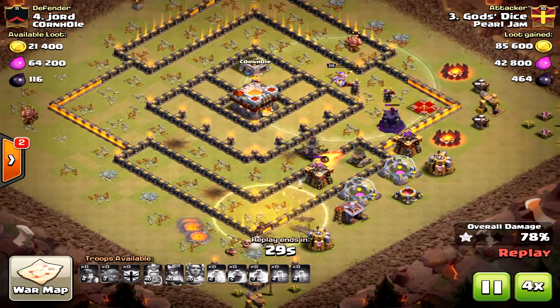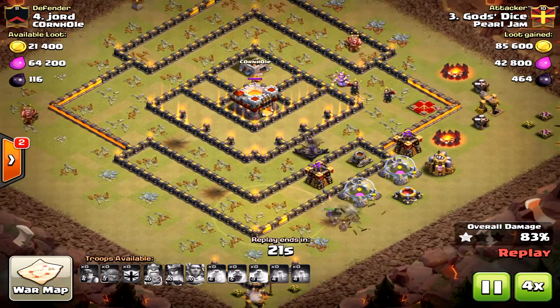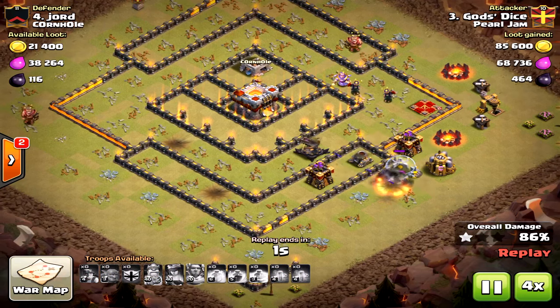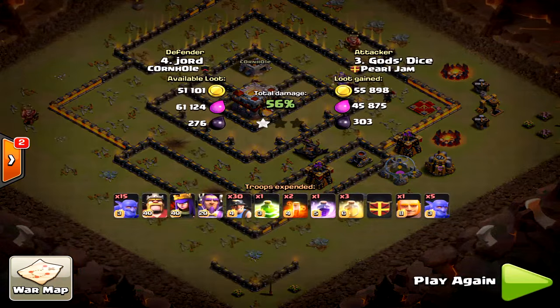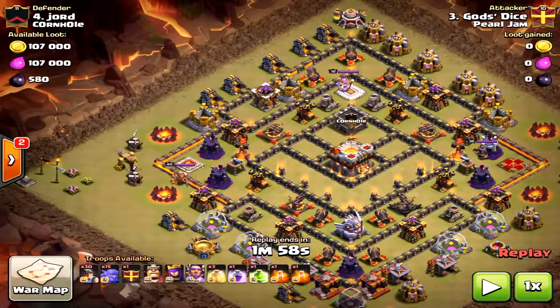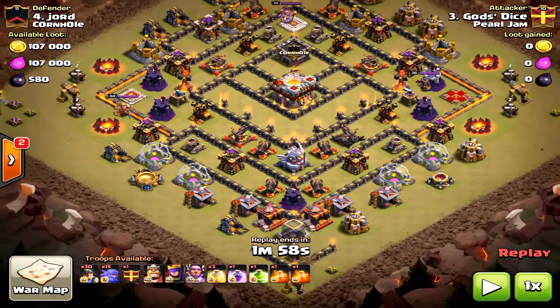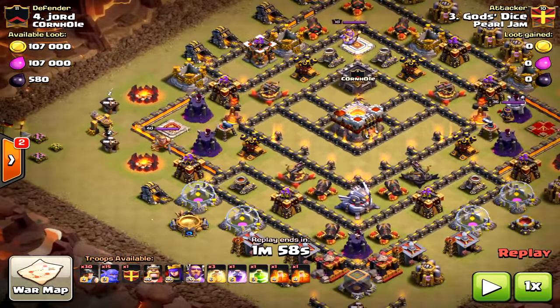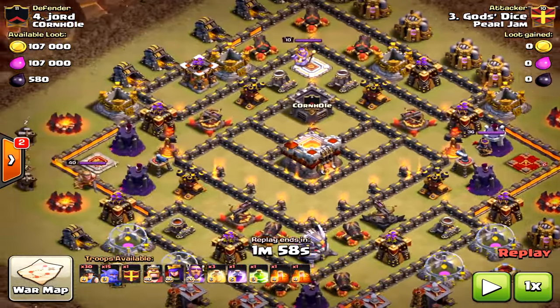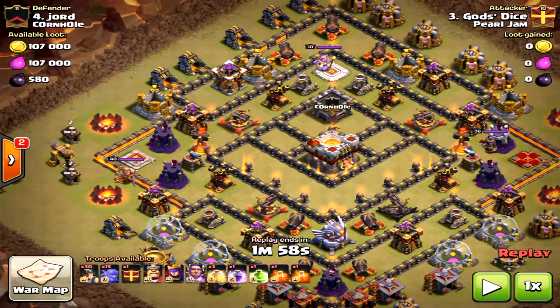He almost caught the three-star even with the mistake of not taking out an inferno tower on one side. He did take out the other inferno tower, but it took too long and he lost too many troops along the way. Those little things add up to not getting the three-star. On these ring bases, what I would have done is come with the bowlers towards that west inferno tower and then the miners towards the grand warden.